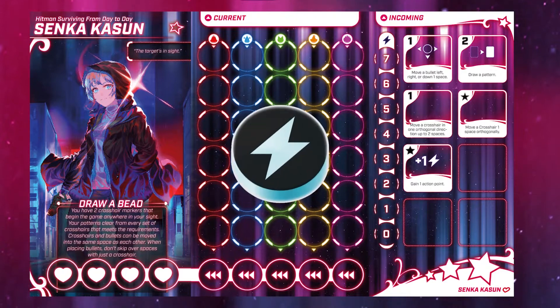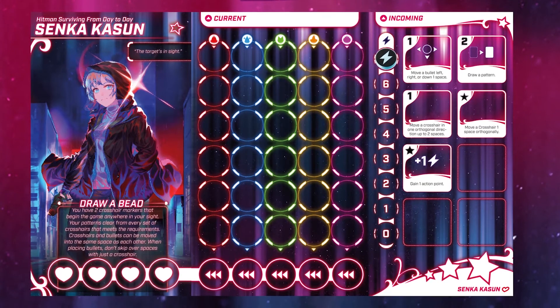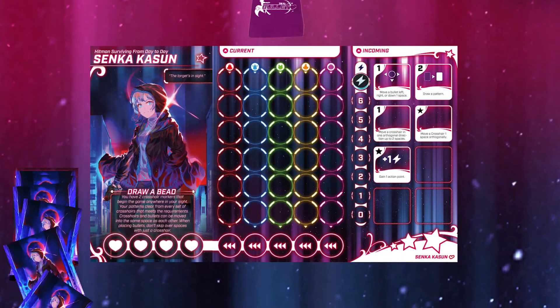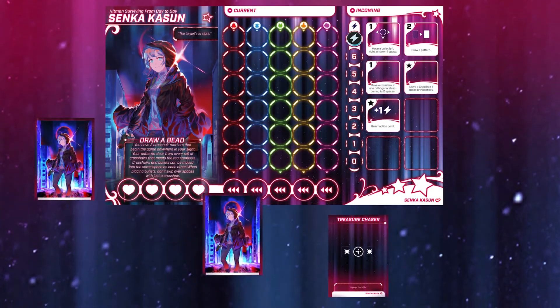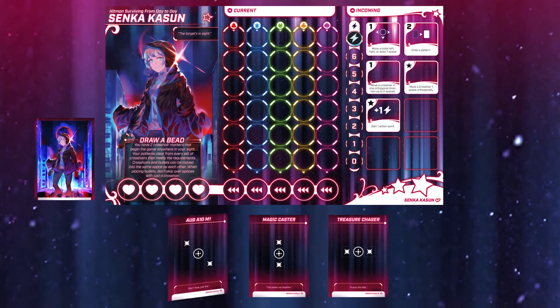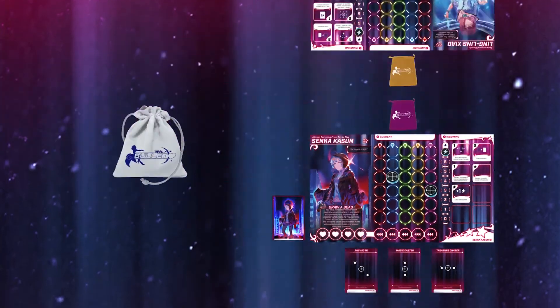Second, obtain and place an AP tracker to the highest space of their AP track located on the left action board. Third, collect your heroine's patterns and shuffle them. Draw three as your starting hand face up in front of you and place the deck aside nearby. If your heroine has any additional steps, go ahead and complete those now.